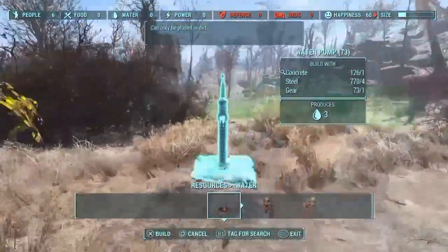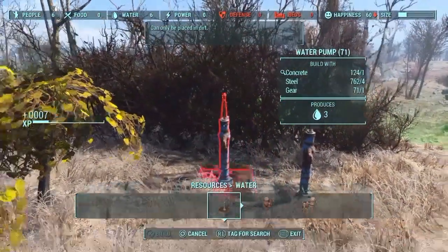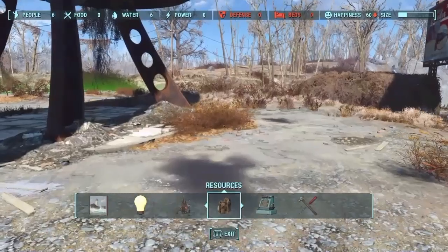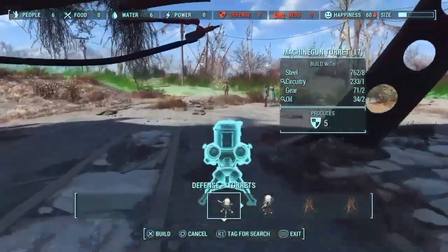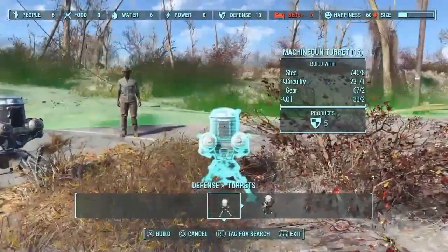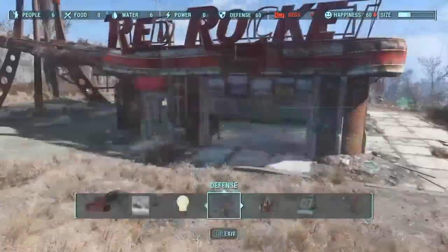After you've got your food sorted, go under Water and build a couple of Water Pumps. Each pump produces 3 water, and you only need 1 per person, so a total of 6. Power doesn't affect happiness, so ignore that. Go over to Defense and build yourself a couple of Machine Gun Turrets. Each produces 5 defense, and you want a total of 60 — that's 10 defense per person.